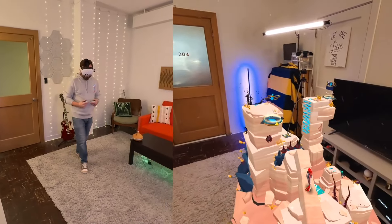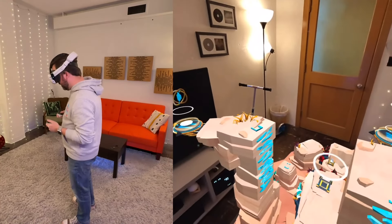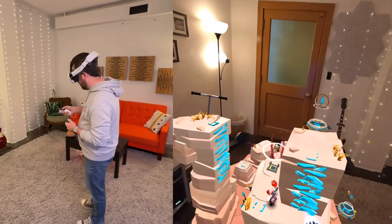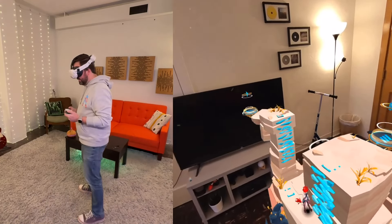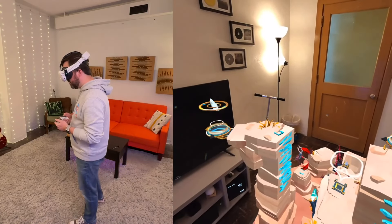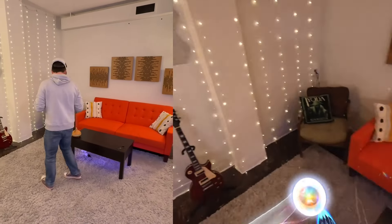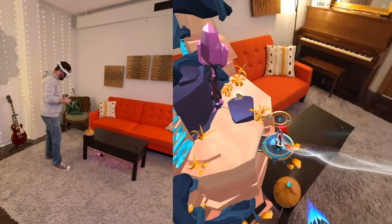We've got little checkpoints here on these blocks. We've already got our first branching path just on the second area. We've got two spaces we can go to. I feel like I can jump across here and climb up this ladder, and I kind of want to go the way it probably doesn't want me to go just to see what else there is. You can see the little sparkles coming off of them — it's so cool.